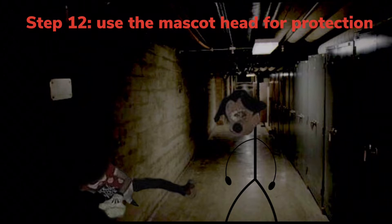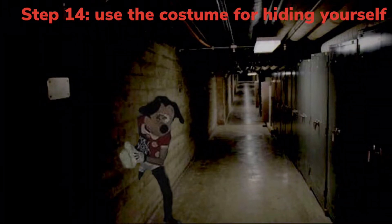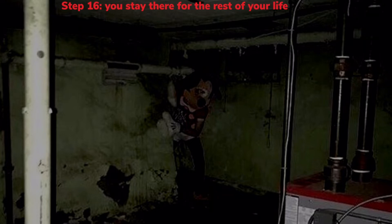Step 11: eat all of it — flesh and dead joy. Step 12: use the basket head for protection. Step 13: use the ground for ending the discovering. Step 14: use the basket suit for hiding yourself. Step 15: you find a sacred place to hide. Step 16: stay there for the rest of your life.